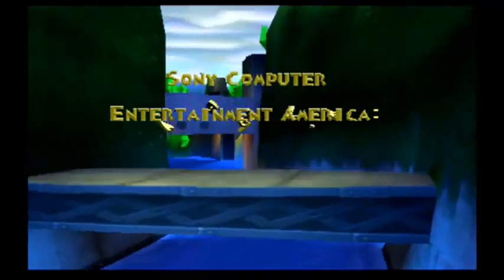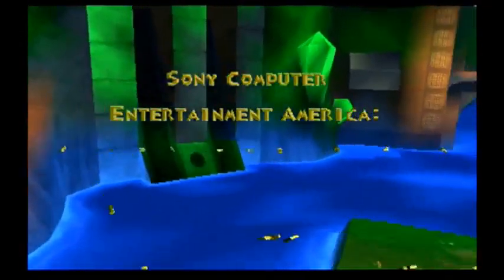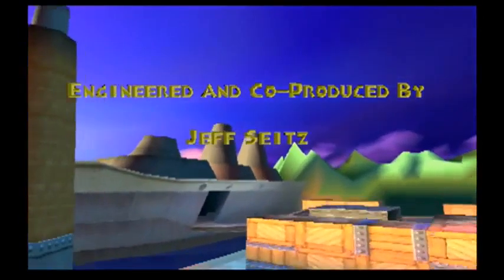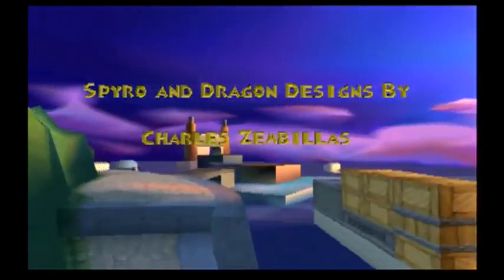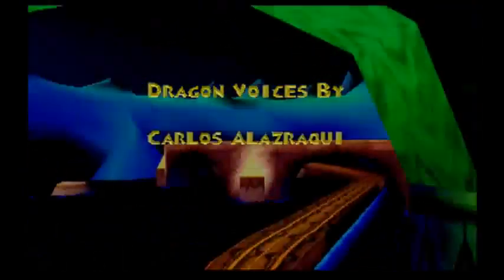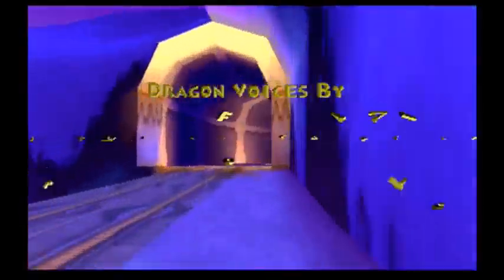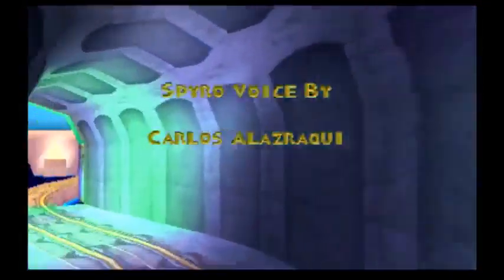So now we're flying through Haunted Towers. Now we're through Icy Flight. Why is it called Icy Flight? It's full of crystals and blue water — there's no ice in it at all. If anything, the other Crystal Flight could have been called Icy Flight. And now we're here at Gnorc Cove. I give credit to the guy who created Spyro. Now we're going back to the voices. All that voice acting around Spyro was done by Carlos.